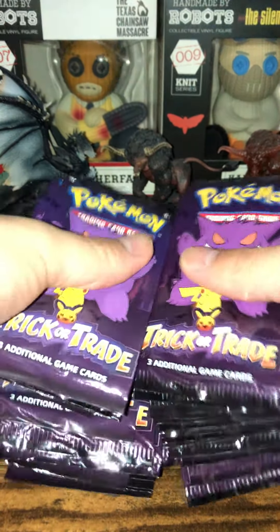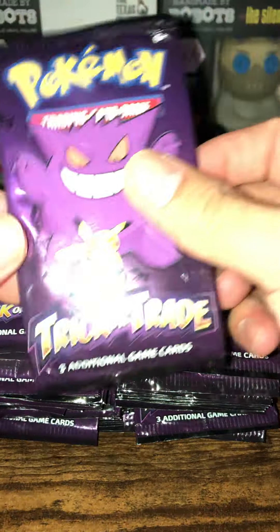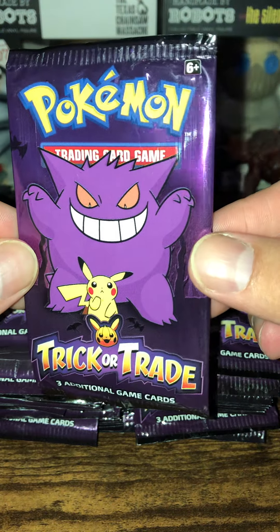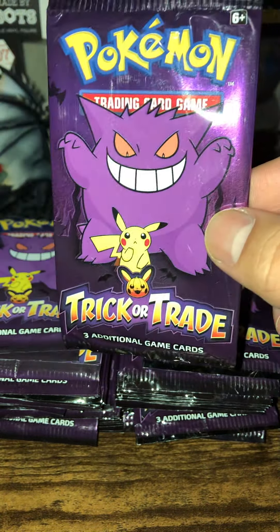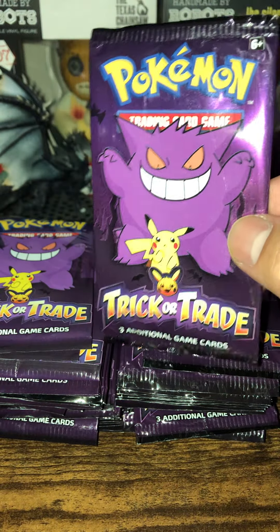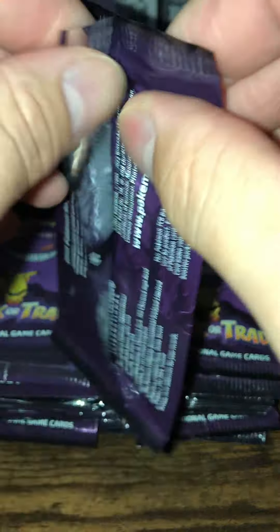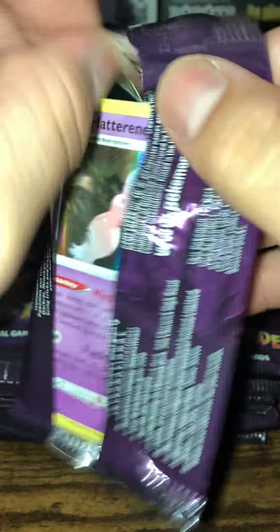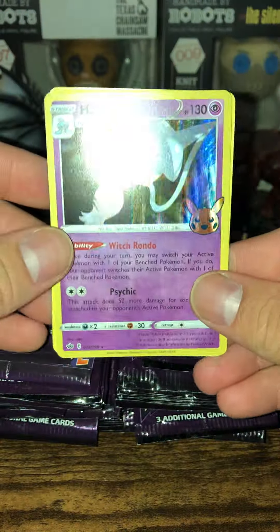Got all these cards in here, and as far as I can tell from the looks of it, there's only three in each pack. The art cover for this is pretty cool - Gengar behind Pikachu, that's pretty nice, and you get a little Pikachu pumpkin on there, that's cute. Let's open the first pack and see what's in here. I don't know if this is just like a special holiday thing that they do for Pokemon, but this thing's pretty cool.